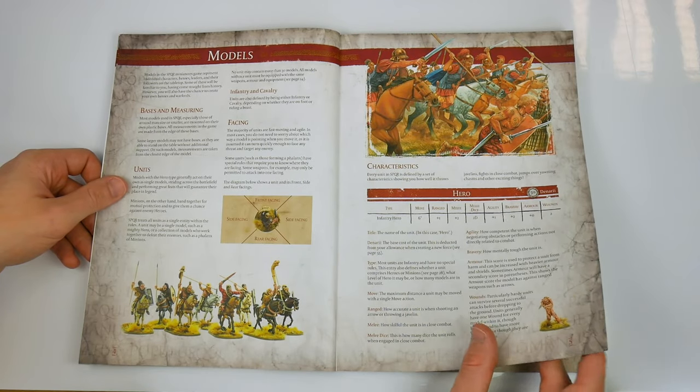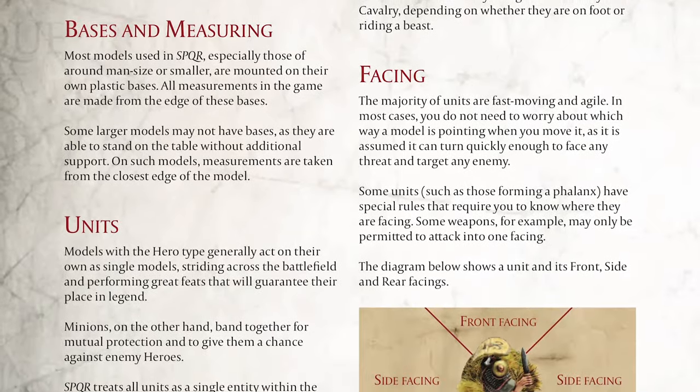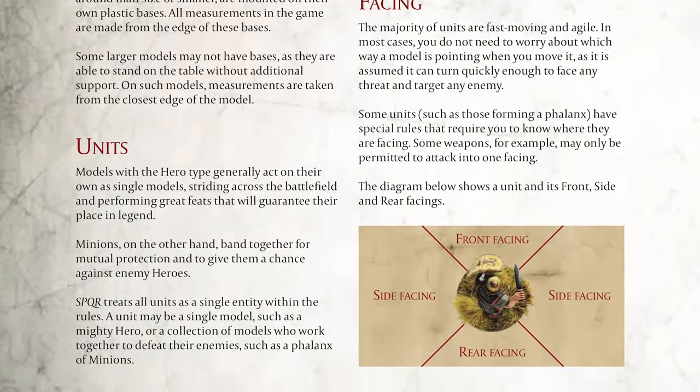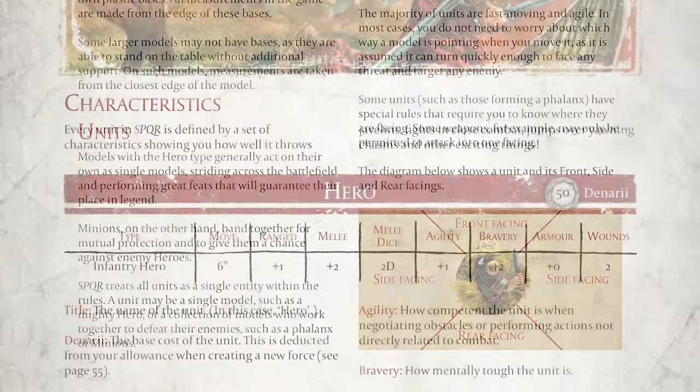As outlined in the models section, figures should preferably be based singly. Minions and hero types are also explained here, with minions making up units — for example Roman legionaries or Celtic warriors — and heroes being single models.